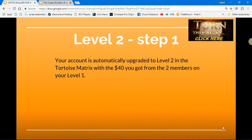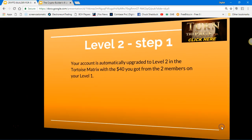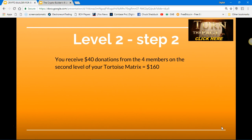Level two, step one: your account is automatically upgraded to level two in the tortoise matrix with the $40 you got from the two members on your level one. Level two, step two: you receive $40 donations from four members on the second level of your tortoise matrix, equaling $160 in Bitcoin.